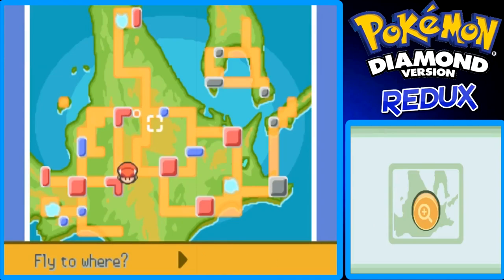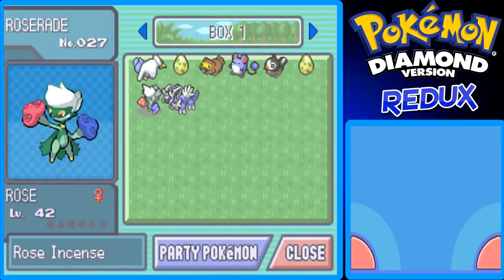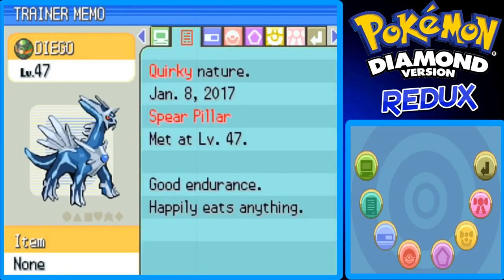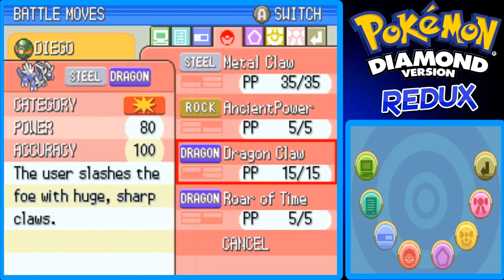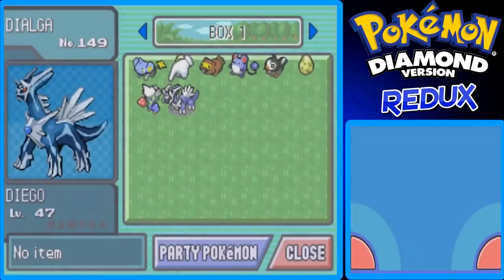I want to see if we can get Palkia in our Pokédex, so I'm gonna fly to Celestic Town. In the Pokémon Center, let's check Dialga's summary. It has a Quirky nature, the Pressure ability — which means every time you use a move against it, it uses 2 PP instead of 1. Attack is 120, Defense 130, Special Attack 157, Special Defense 105, Speed 90 — crazy Special Attack. It knows Metal Claw, Ancient Power, Dragon Claw, and Roar of Time, which is a Dragon type move with 150 power and 90% accuracy.